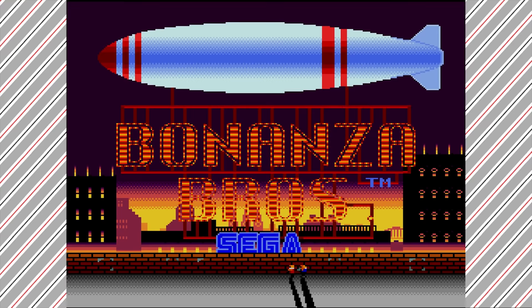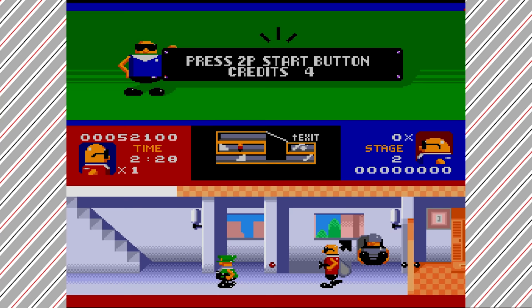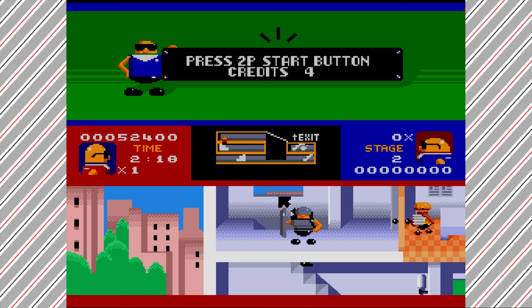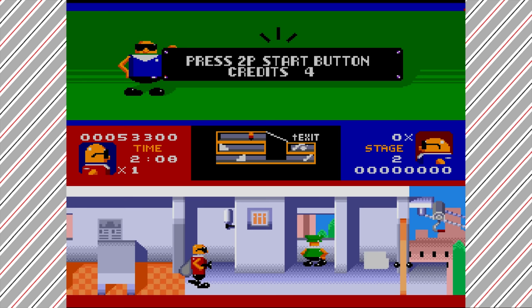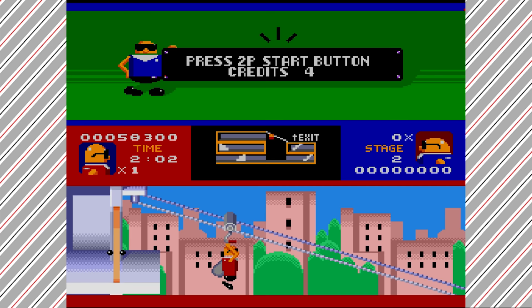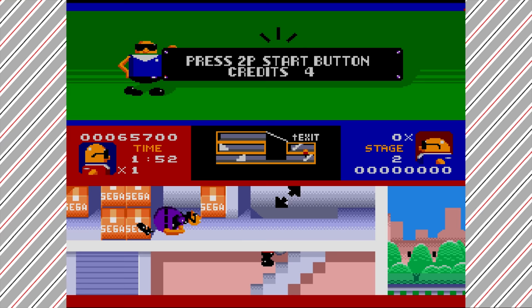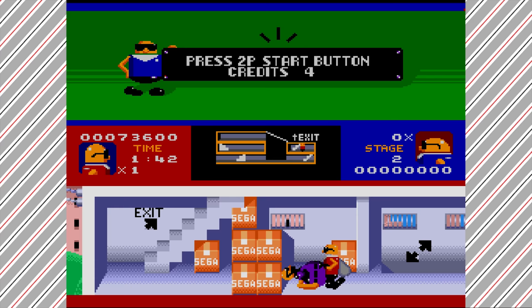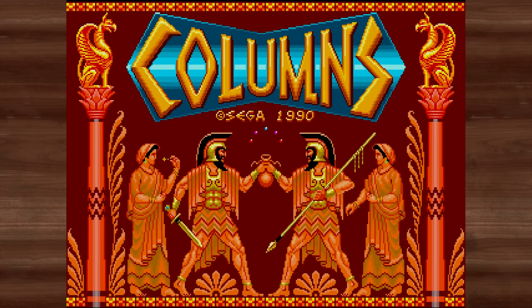Then there's Bonanza Brothers, which is actually one of my favourites in the whole thing — an unsung hero of the Mega Drive line-up. You play as Mobo and Robo, a couple of criminals making your way through various locations, collecting treasure and escaping via a blimp on top of each level. It's almost stealth but fun stealth — you can suddenly decide to go guns blazing and shoot everyone, though nobody actually dies. You just pop them and they fall down, then get back up. I really enjoy it — worth a look.